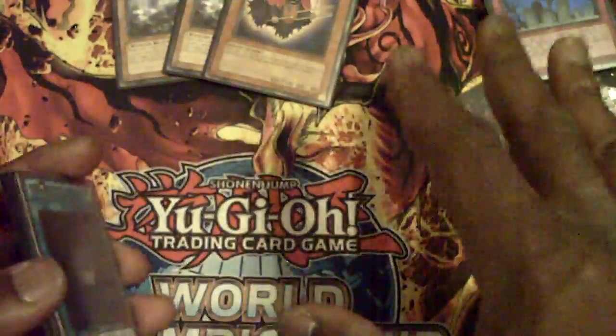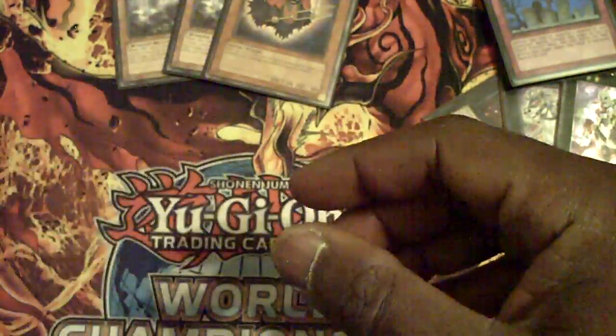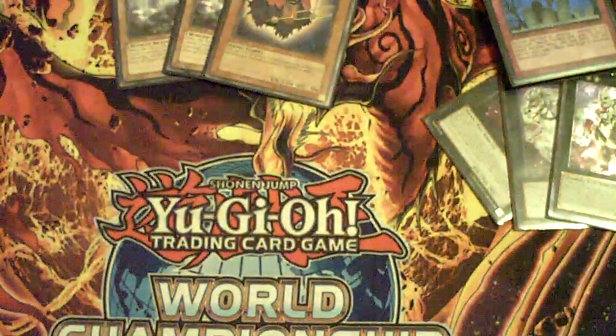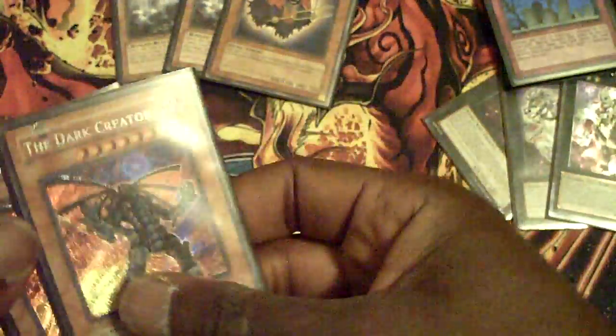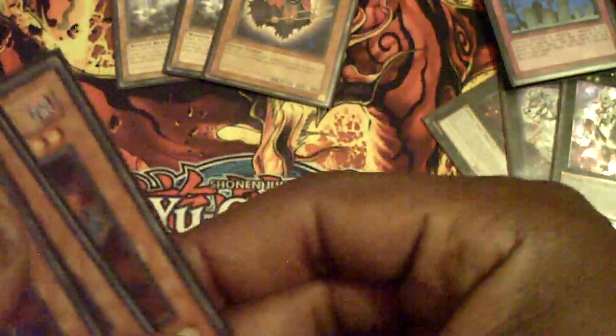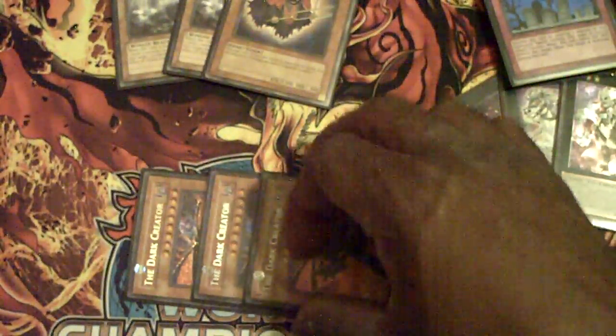And finally, if you notice my spells, I'm not running Beginning of the End — the draw card where you have to have seven darks in the grave, banish five to draw three. Simply because I chose to run the Dark Creator, and drawing Dark Creators early game is already hurtful enough. To add another card that I have to wait several turns to make live — I felt Dark Creator drops were more impactful than running Beginning of the End, and even Dark Armed Dragon, just because I can't control my grave that well and I don't want dead cards. Whereas Creator just requires an empty field — if he lives a couple turns, he becomes very dangerous.